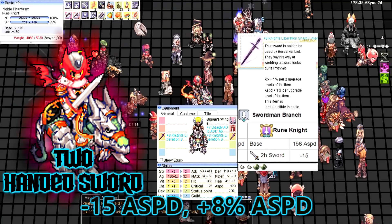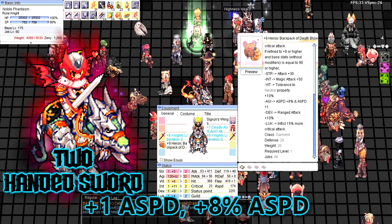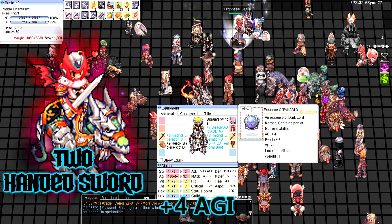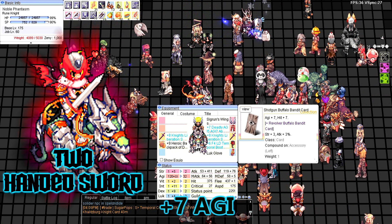Now let's move to the two-handed sword RK. In this case, I use plus eight Lindy Hop, plus nine Heroic Backpack, Essence of Evil AG3, and Shotgun Buffalo Bandit card.